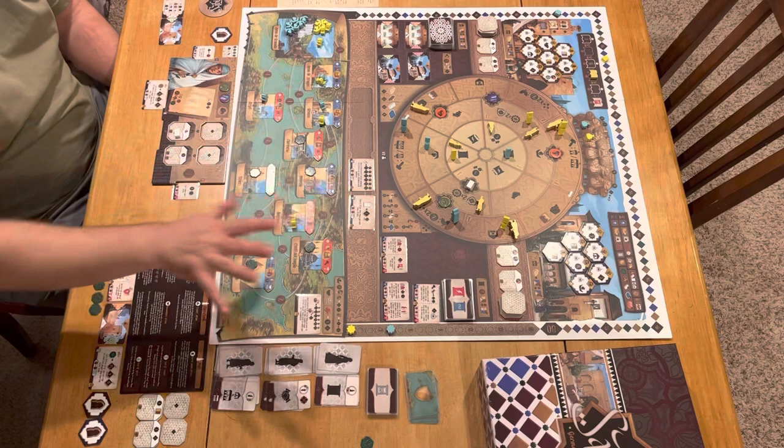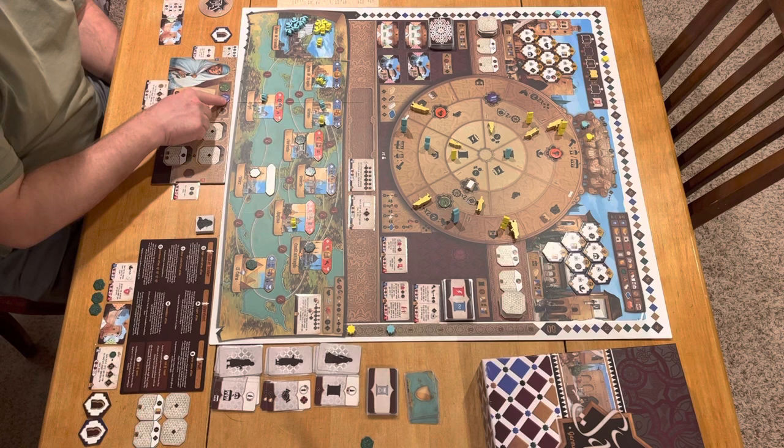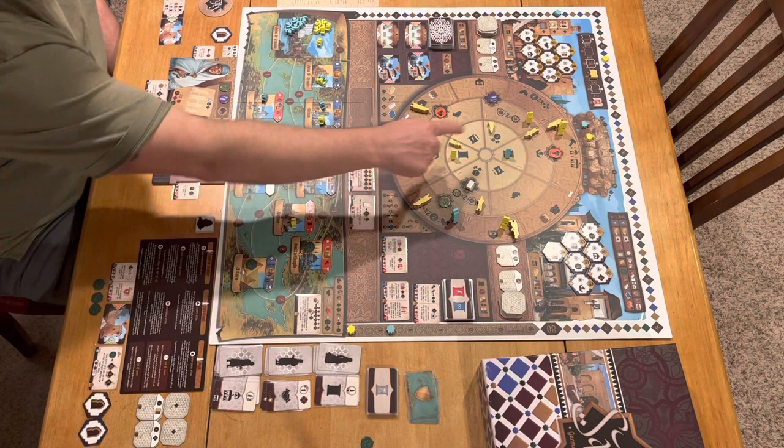Let me show you a few turns so you can understand it, because I think seeing is understanding in this game. I happen to be first player because I'm leading on the pariah track, so I'll take the first action. I can do whatever I'd like — I can move any of my four workers around the rondell and take the action.